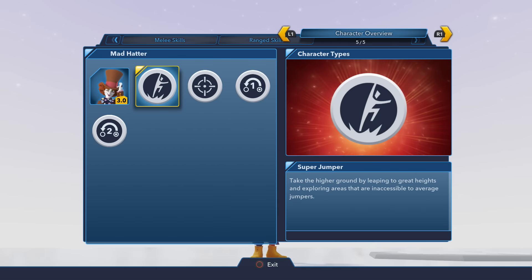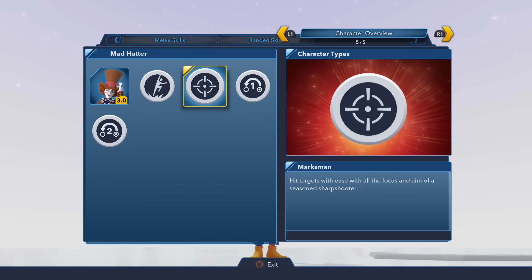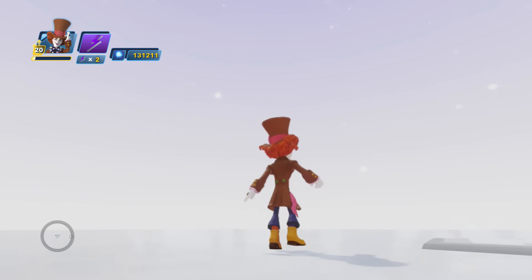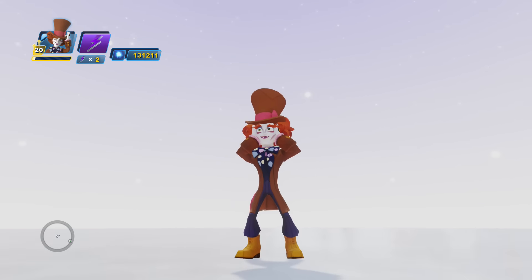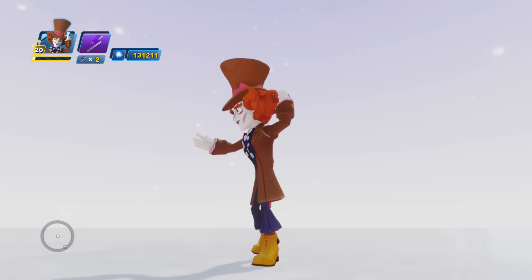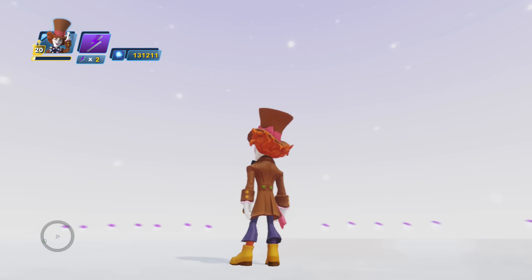He is a super jumper and he's got Marksman — that's about all he's got going for him there. Let's take a peek at the Hatter. He's doing a 360 for us — very fun. Let's go once around and take a peek at his character.